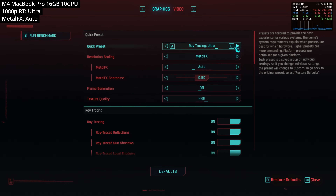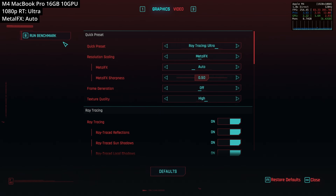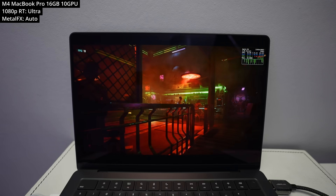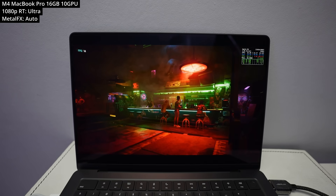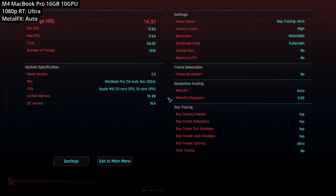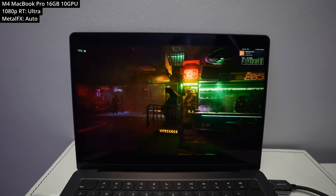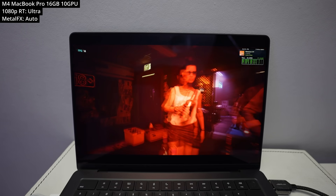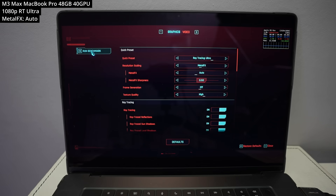The M4 generation of chips does support hardware ray tracing, so I tested ray tracing ultra here. This doesn't include path tracing, but this ultra setting brings the M4 down to its knees. Realistically, ray tracing is something that'll never happen on these base chips, partly because there simply isn't enough GPU power in these integrated graphics. However, there is a machine that can handle it.